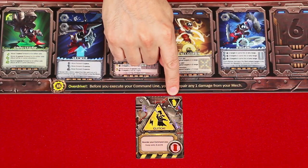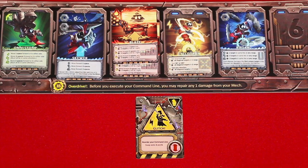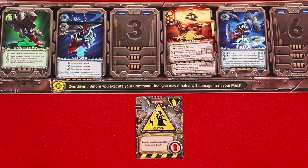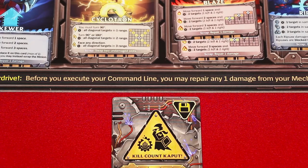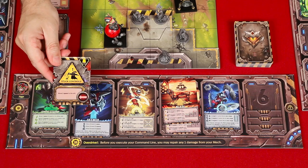This symbol represents glitch damage. You simply resolve the effect here and then discard it to a shared damage discard pile. This effect tells us that we need to swap the commands we have in slots 3 and 4. This symbol represents system damage, and the damage deck won't actually start with any of these in it. When you draw one of these, you simply place it near your command line and keep it there to remind you of an ongoing effect.